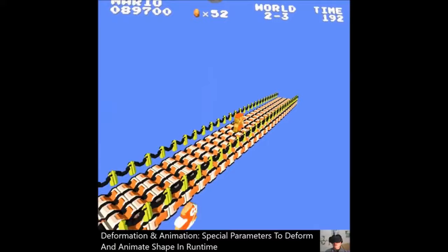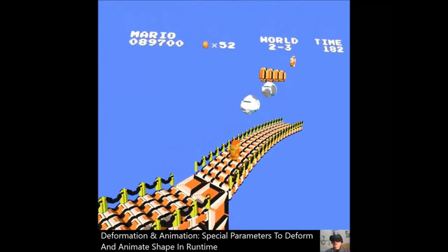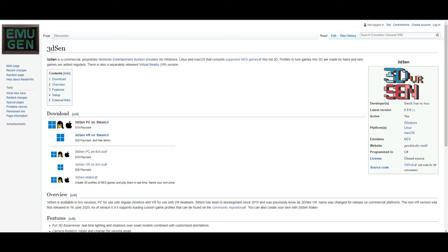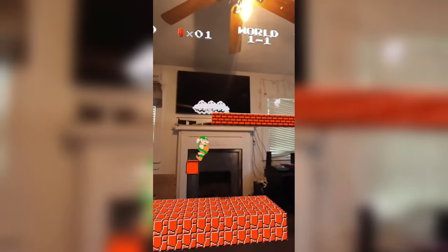3DSen VR allows you to experience NES games in virtual reality on PC VR headsets. To play, purchase 3DSen VR from Steam or itch.io — a free demo is available on Steam. Launch 3DSen VR while your VR headset is connected.